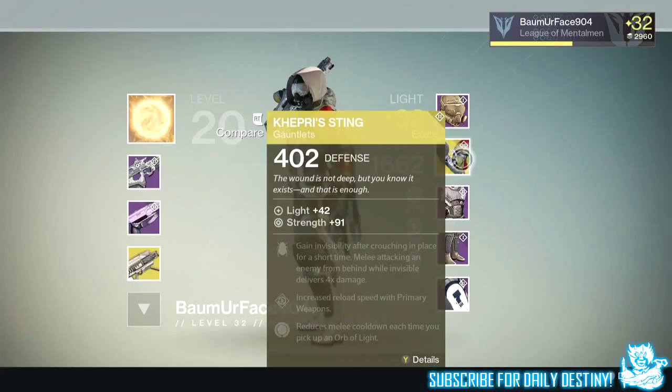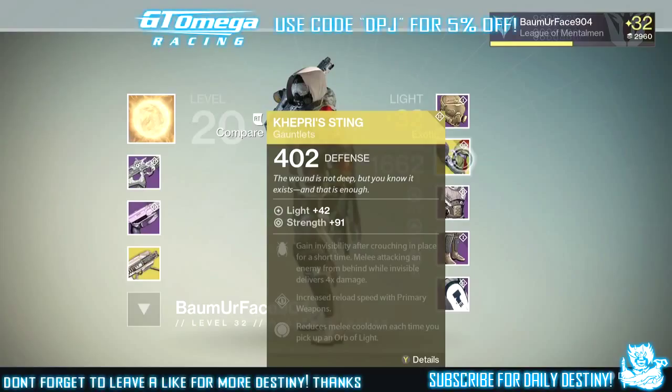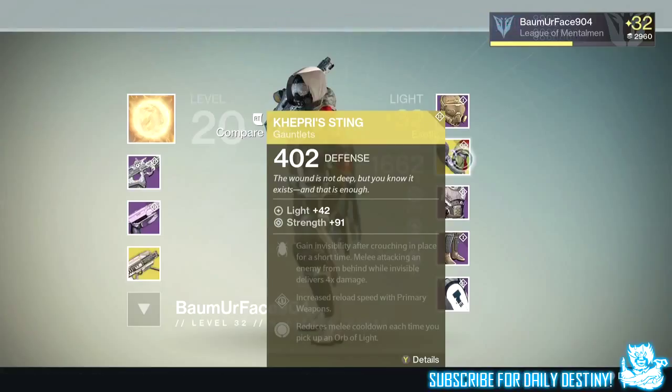When you zoom in on them you see them in all their beauty. The three mods it has are: gain invisibility after crouching in place for a short time; melee attacking an enemy from behind while invisible delivers four times the damage — that's ridiculous; and increased reload speed with primary weapons and reduces melee cooldown each time you pick up an orb of light. It also has plus 91 Strength, so not too bad.